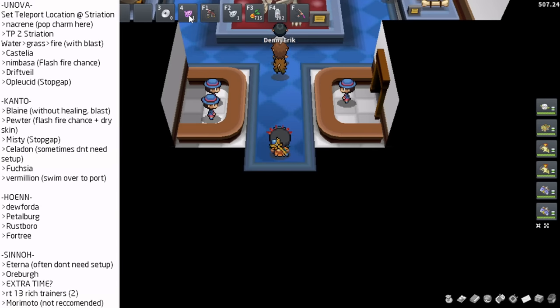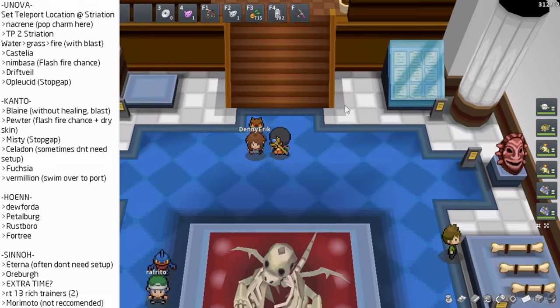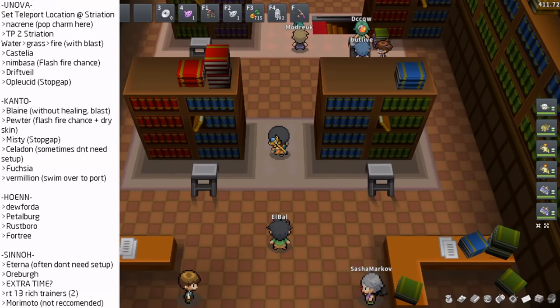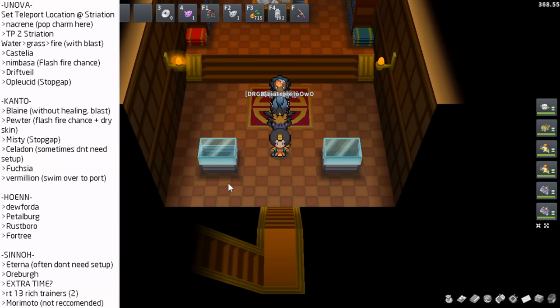Making sure you have a Fly Ocarina and a Teleport Ocarina is super important for this run when you have an entire team stocked full of Pokémon. You set your teleport at Striation City, run all the way back through the Nacrene City museum to get to the gym. This is part of why we start our gym run in this gym — it's such a far run to get there, being able to only have to do half of the run to get out saves a lot of time.